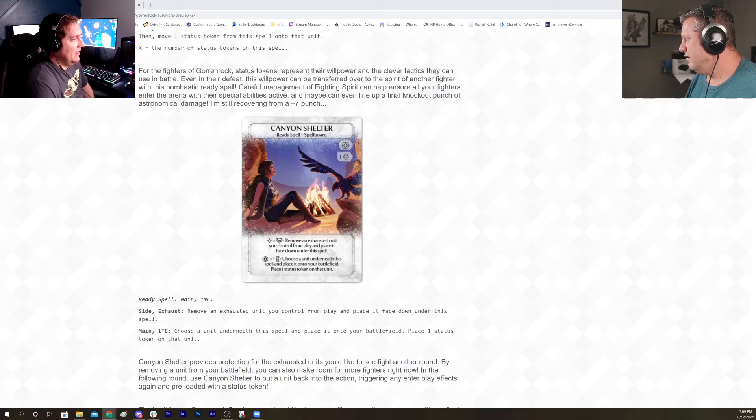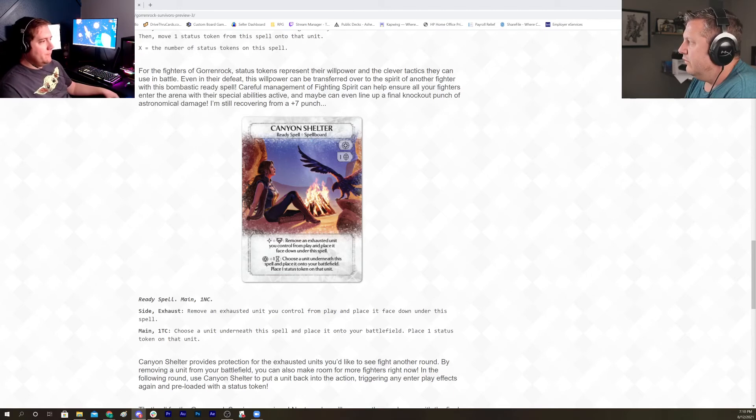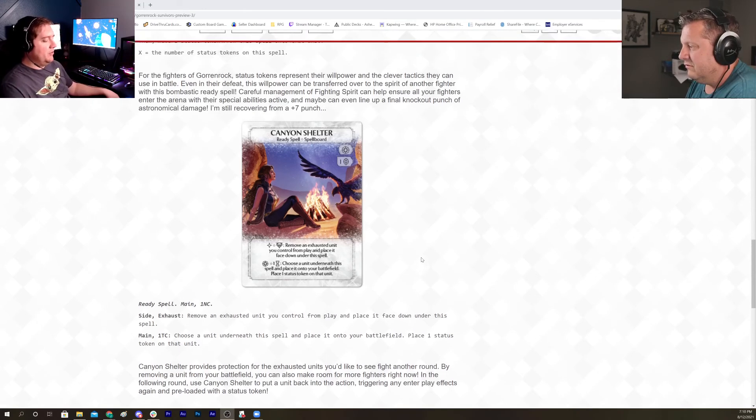It also has this weird thing where if you use it a couple of times, the 'put the guy back' ability is not an exhaust ability — so you can kind of save your dudes up and then put like three guys into play in one turn. Obviously the most power comes from knights, Goron Rock Brawlers, iron rhinos — because you can attack with that unit and then as a side action immediately shove it underneath, meaning your opponent can't remove it.